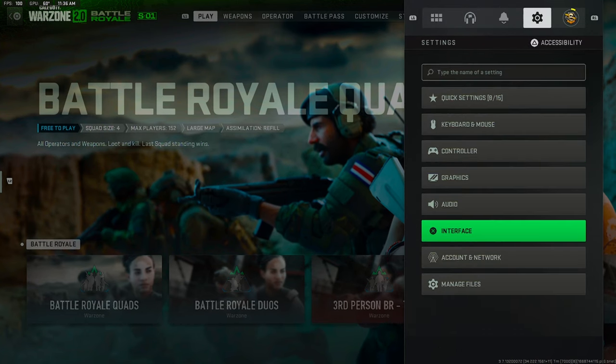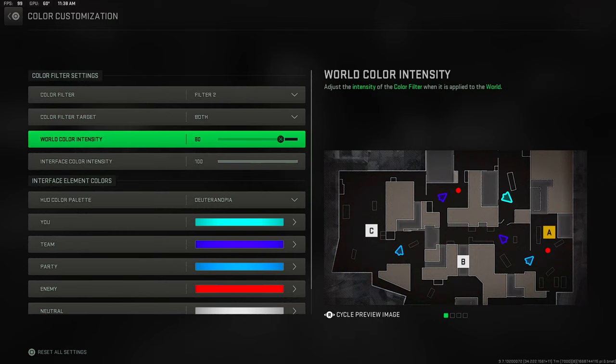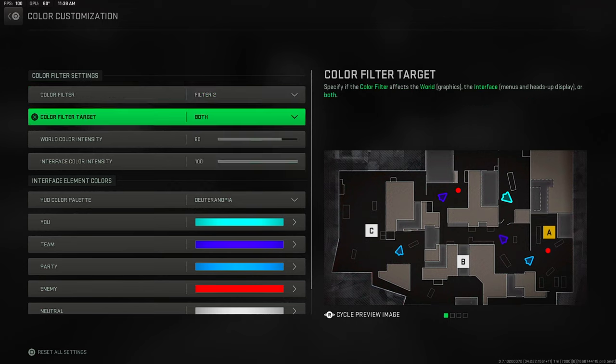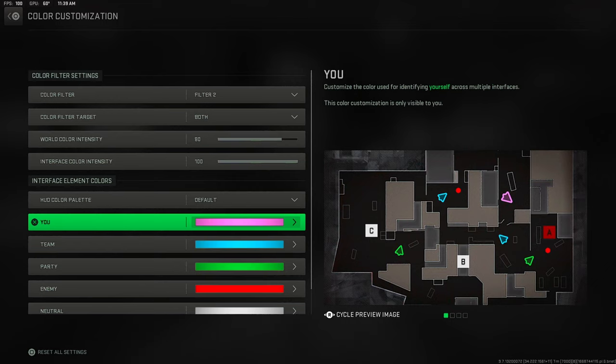Go to the Interface tab, then click on Color Customization — these settings are going to be the most important. First, put your color filter to Filter 2; this is one of the best filters in the game and makes it look very nice. Set the color filter target to Both so it affects the interface and the actual game. For intensity, I put it to 80 — right in the middle and honestly just perfect.